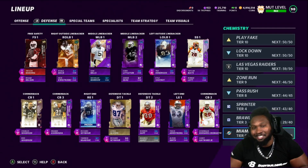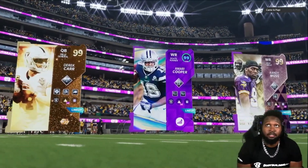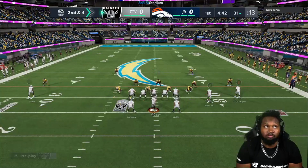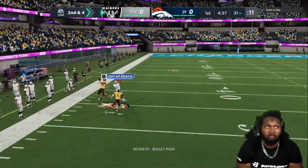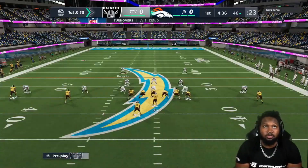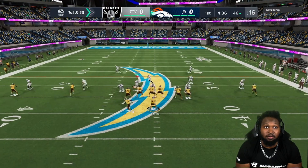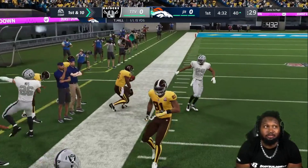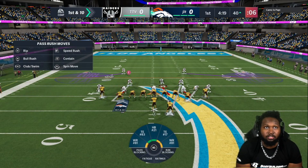All right Joker Fam, we found ourselves a game — there go our Raider boys right there. We got Tyreek Hill, Calvin Johnson, and Mike Evans on the other side. Let's see how our no fly zone defense holds up. He just checked it down — I can't believe he picked up that many yards off a check down, but I guess it is what it is.